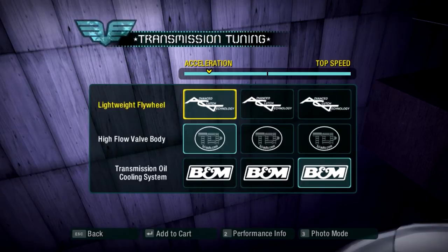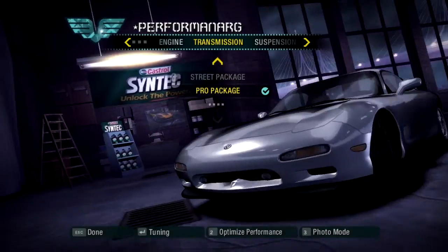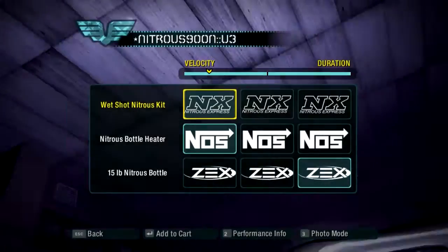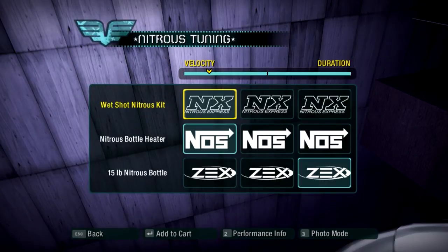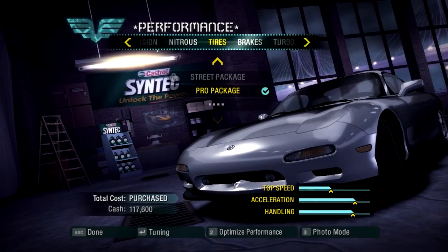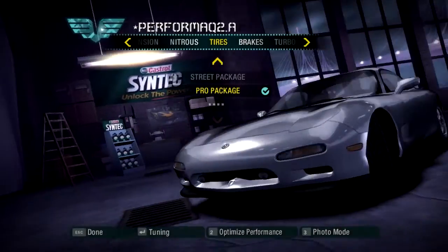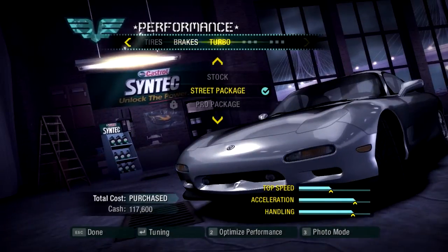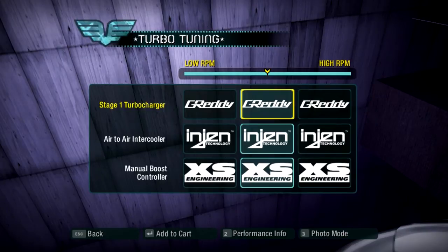It's heavily acceleration-biased, but not all the way. With the suspension, we can only go up to the street package — kind of in the middle of understeer and oversteer, just a happy medium. With the nitrous, we went for a velocity bias, and I put the 15-pound nitrous bottle toward the duration. With the tires, we did right in the middle of drift and grip. With the brakes, we did completely no bias at all, just because it's kind of weird having brakes balanced in the back or in the front, so I left it right in the middle. And with the turbo, left it in the middle as well.